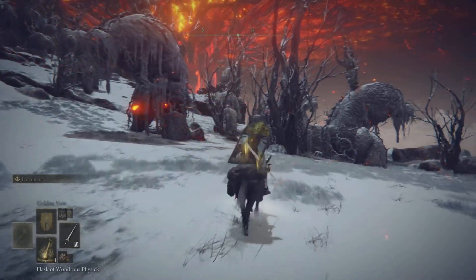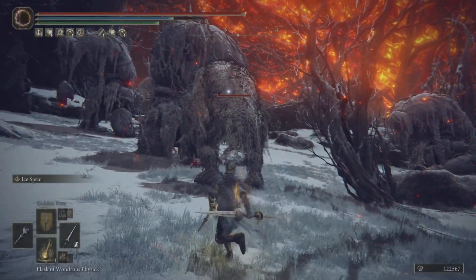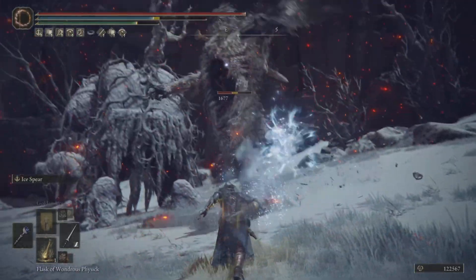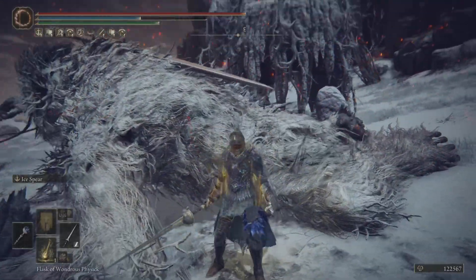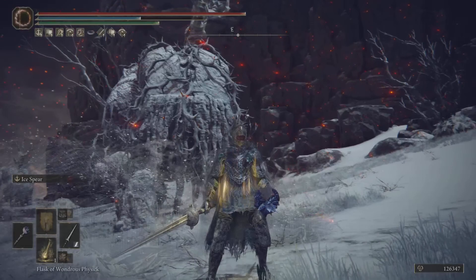Let's head over to the Mountaintops of the Giants and test this out against this guy — very comparable to bosses. If your weapon is good here, it's going to be good against pretty much any boss. So we're going to use our special ability and ice this guy down with our spear. And yeah, it's really good — capable of slowing down enemies and hitting them at a distance as well. The Ash of War Ice Spear.